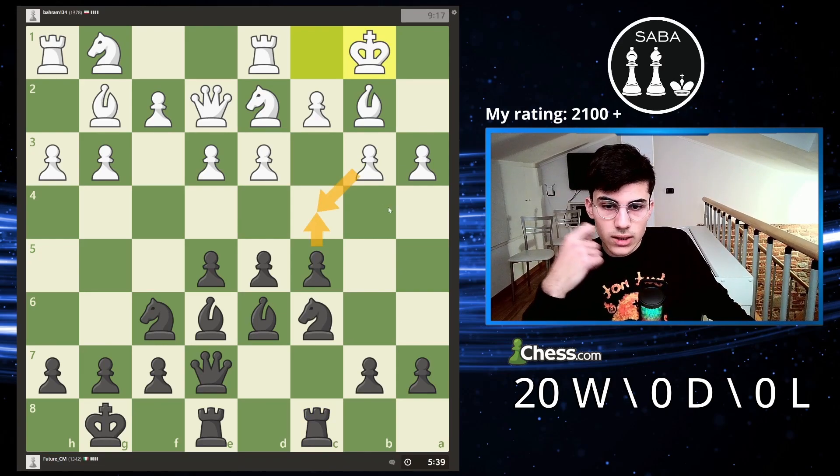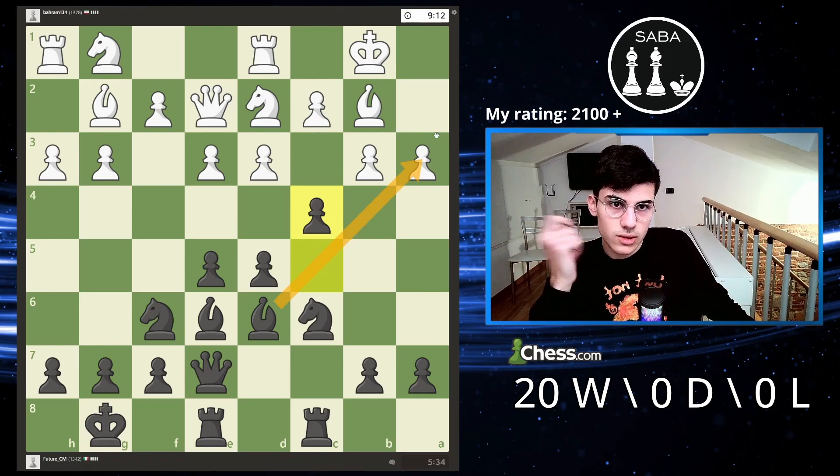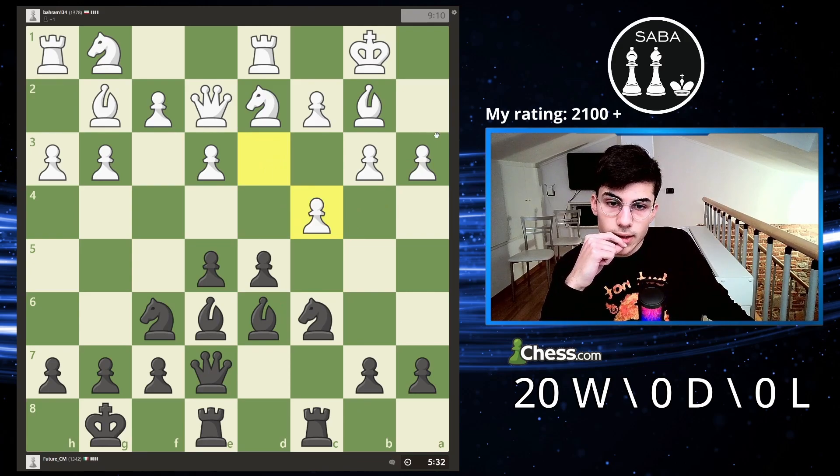If I push this pawn, he's going to take somehow. Although I'm going to take this pawn, which is crucial. If I take this pawn, his position just falls apart because his king is so weak. I'm going to give you another tip which is really important: if you're playing rapid, you don't need to play so fast.